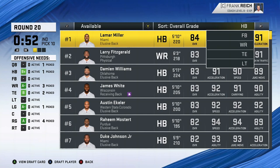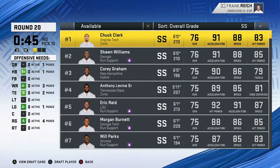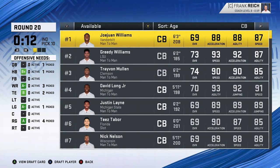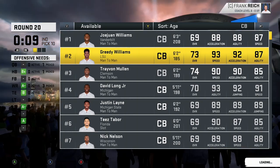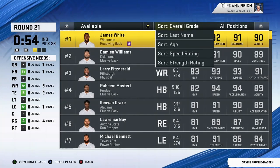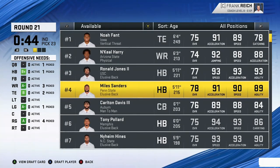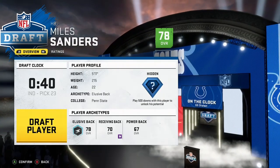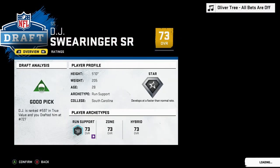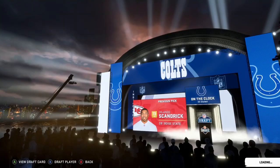So here in the later rounds, I'm just trying to shore up my roster, fill any gaps that I might have, draft my defensive players that I still need, and fill any role positions within the offense. Try to get some young players if I can and find gems in the later rounds. Even in round 21, Larry Fitzgerald is still here. I mentioned the old guys getting picked last — spoiler alert, even towards the end I'm still going to end up with Larry Fitzgerald because he's still going to be there.